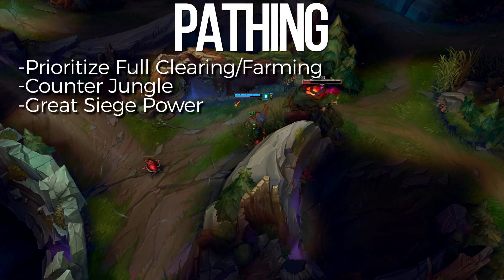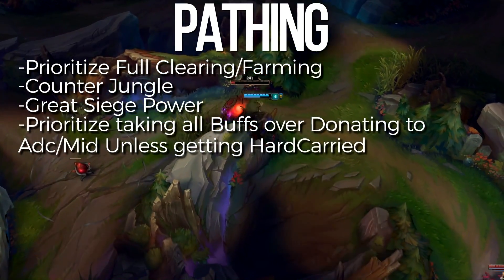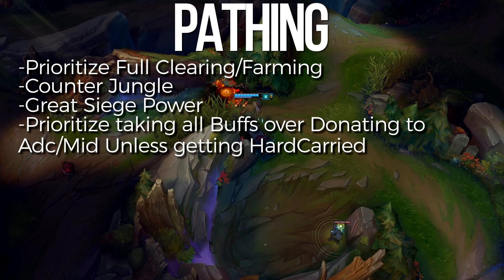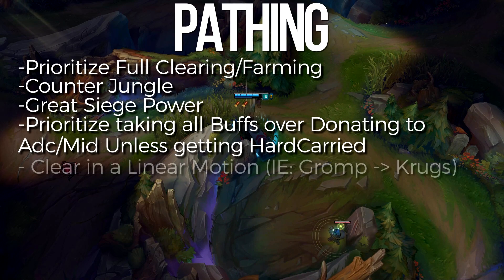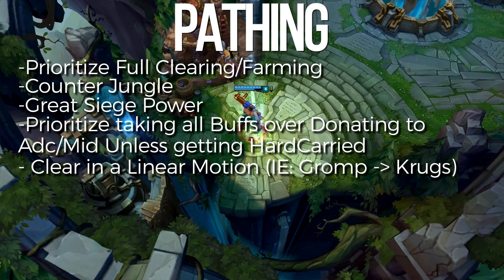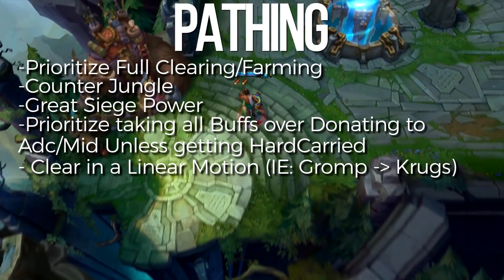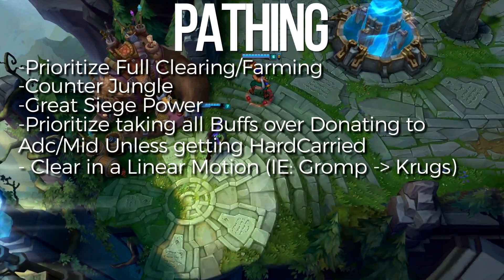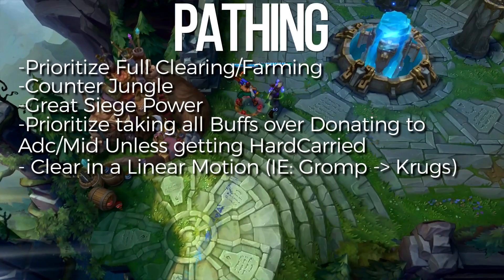As for buffs, I pretty much take them all for the experience and gold they provide. Make sure your clear is in a linear motion so that you don't have to walk back and forth between camps and be inefficient. Start from blue buff and end at Krugs every game, while having your red buff warded for potential invades by the enemy jungler.